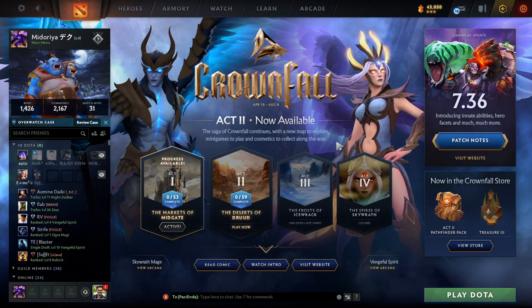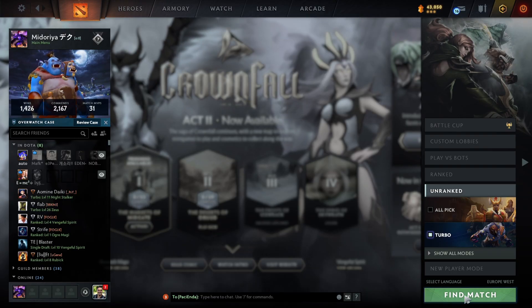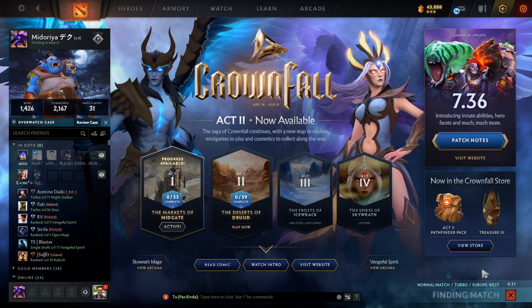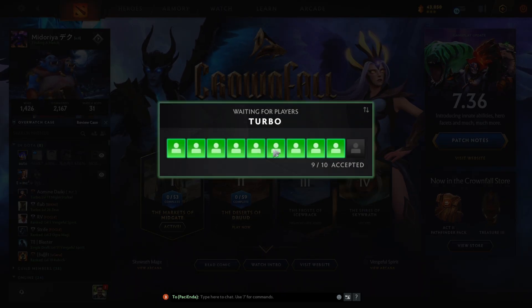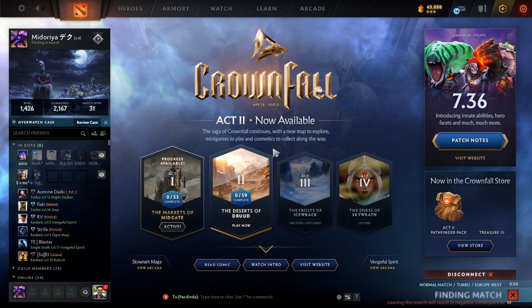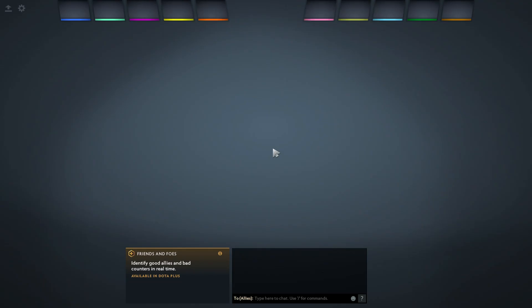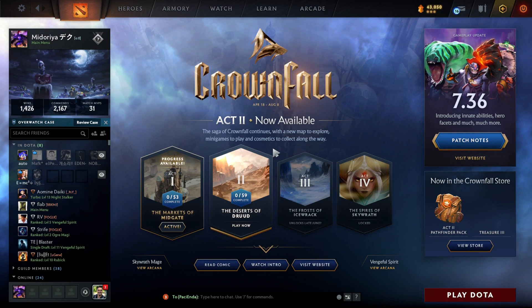Let me show you what happens when I try to connect. I'll open the game — finding a match. I'm accepting the match request. It's loading. I'm pretty sure it's not going to connect — this happens all the time recently. And there it is — I was unable to connect.